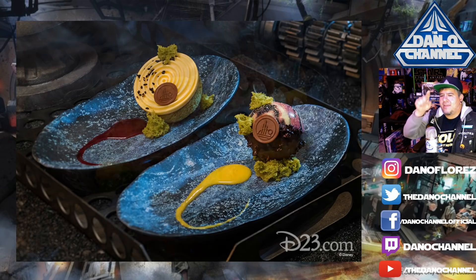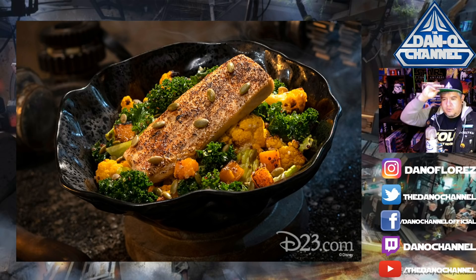Back in February there was a reported item — the Oven Roasted Bura, a sustainable fish with mixed greens, roasted vegetables, quinoa, pumpkin seeds, and a creamy curry ranch dressing. That sounds really good, but it's not on the actual menu now. I think this might have gotten canceled — it was reported back in late February, early March during their press event, and things do change.